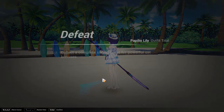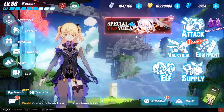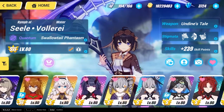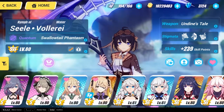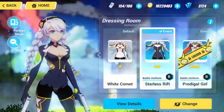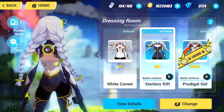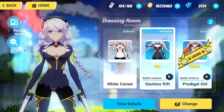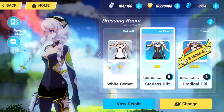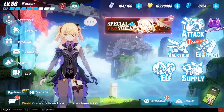The two redeem codes I promised will be given in the description. Here's what you'll get: one reward is a dress for White Comet. It's a really cool dress — as you can see, the color combination is pretty awesome. Since this is a beginner's guide, beginner players will be using White Comet, so this dress is quite a nice reward.